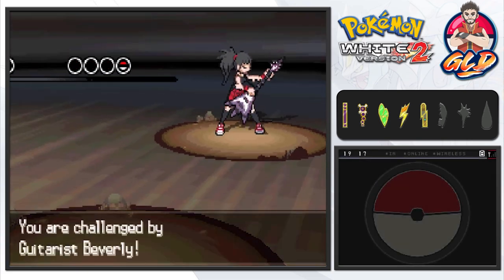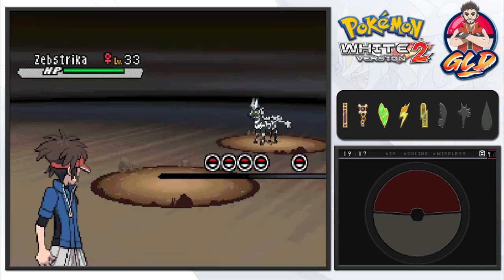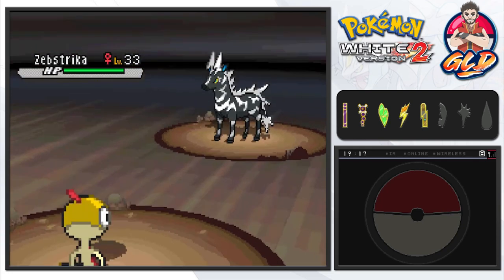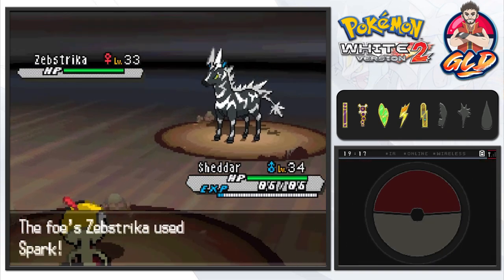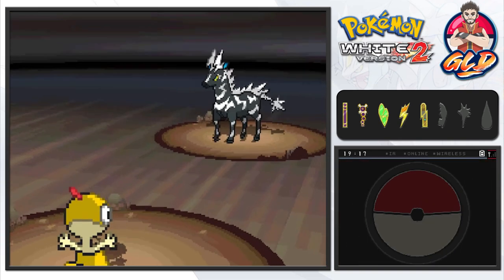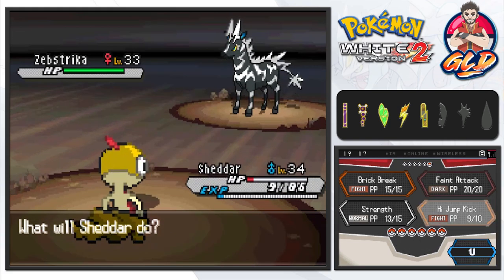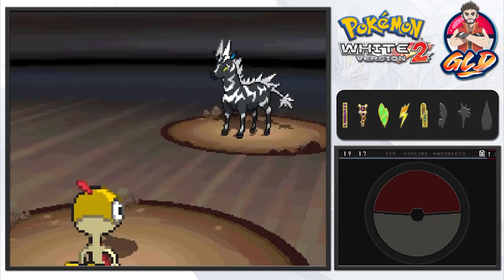Let's take on this Mienshao — holy crud, it looks pretty cool! But it used High Jump Kick. Crap baskets, I forgot it was faster than me. I didn't see that coming.